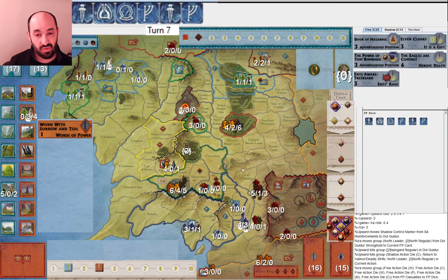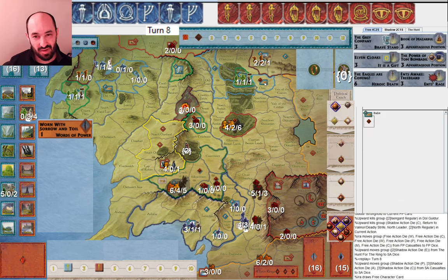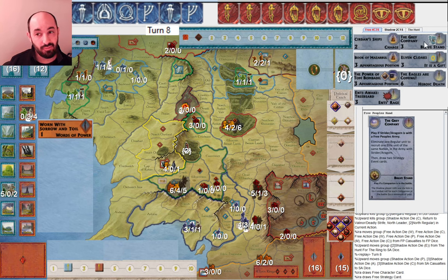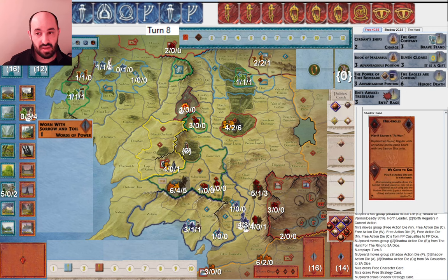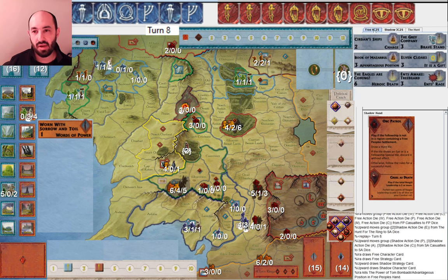They haven't lost the game — my northern forces were eliminated but I'm still at two victory points and they're only at four. Really three, because I can take back Dale whenever I need to. I get Círdan's Ships — always a useful reinforcement. And Grey Company, Brave Stand — obviously a very good combat effect. I decide to discard Book of Mazarbul because I'm never going to play it — I don't want to put the Dwarves to war and let them get the Mouth of Sauron too quickly. If all five factions are at war they can get the Mouth. They get Orc Patrol and Hill Trolls.